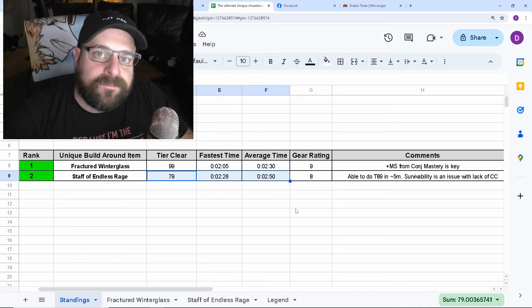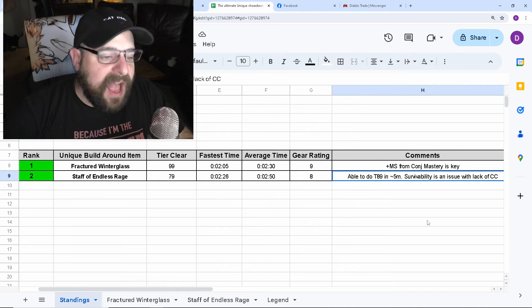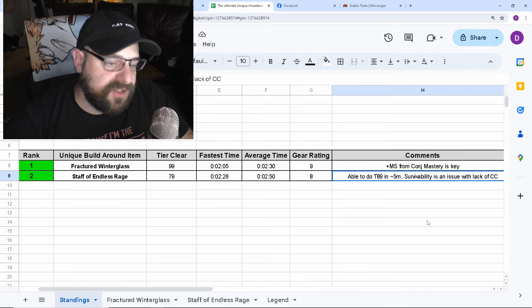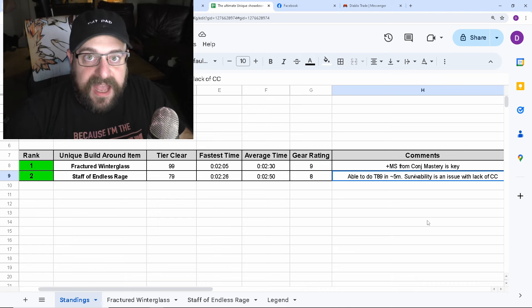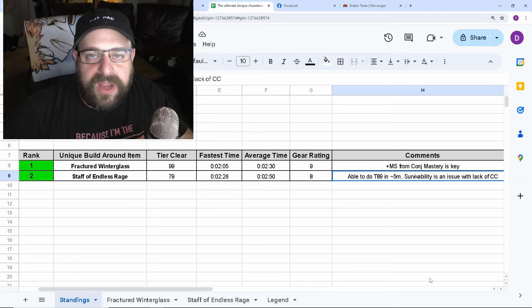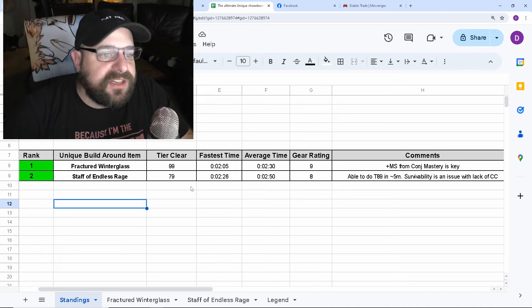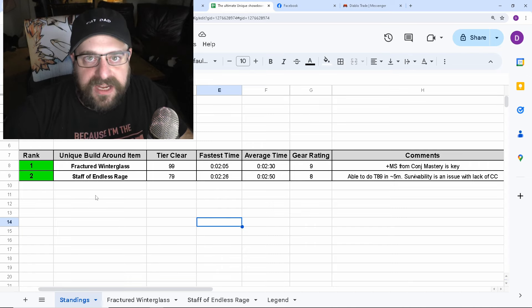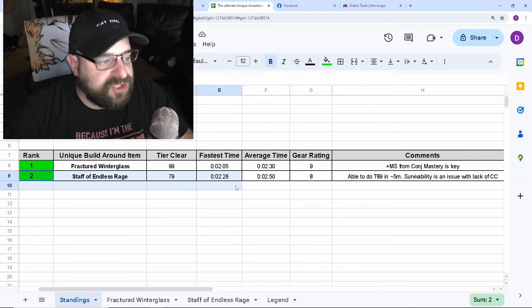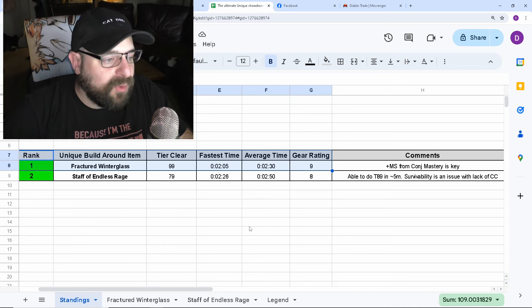The Staff of Endless Rage fireball build just doesn't have the attack speed to stagger as many times as needed. I was able to do a tier 89 in about five minutes, but survivability was an issue — I died sometimes in tier 89s due to the lack of CC. Dying during speed farming really reduces efficiency. Overall, the Staff of Endless Rage ranked number two in the showdown. It's decent — if you love fireball and want to use it, you'll be fine, but the Fractured Winter Glass is about 2.5 to 3 times more efficient for farming materials.